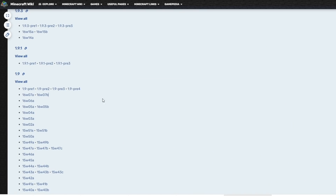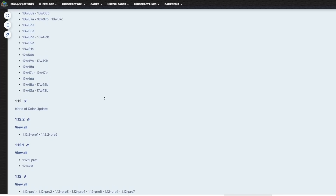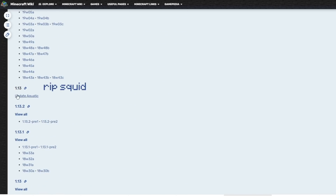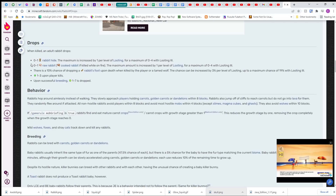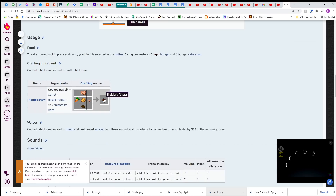And so if you really want to, you could start way back in 1.8, get two rabbits to breed them so you'd have them forever. And while you're at it, grab some squid and name tag them before moving past 1.13. But really the only thing rabbits give you access to that you can't currently get on a super flat world is rabbit meat, and rabbit meat is only used for crafting rabbit stew.